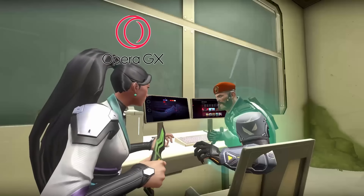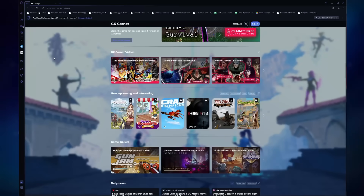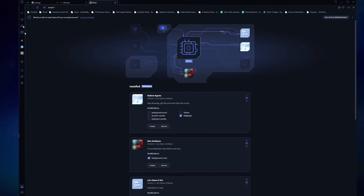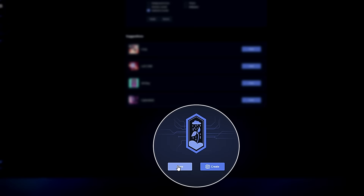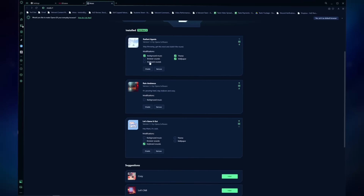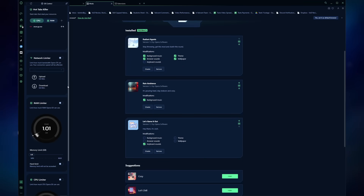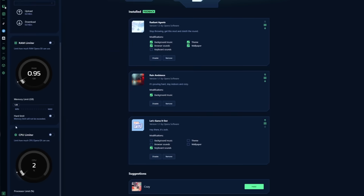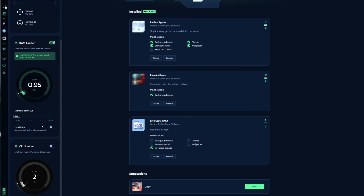Thank goodness I have Opera GX, the sponsor of this video. Opera GX is a free web browser that allows you to have full customizability over your search engine. By going to their mods menu on their sidebar and scrolling down to their store, you immediately have a ton of options to choose from. Each mod gives you custom keyboard sounds, background music, themes, and so much more. Plus, you can mix and match them. I like the Valorant theme from the Rating Agents pack, love the sound of rain when I work, and I love these keyboard sounds. With these mods, your browser is now your canvas. Why would you ever use a boring old browser when Opera GX exists? Especially when it takes up less power than other leading browsers. With their GX control feature, you can set how much power your browser uses.